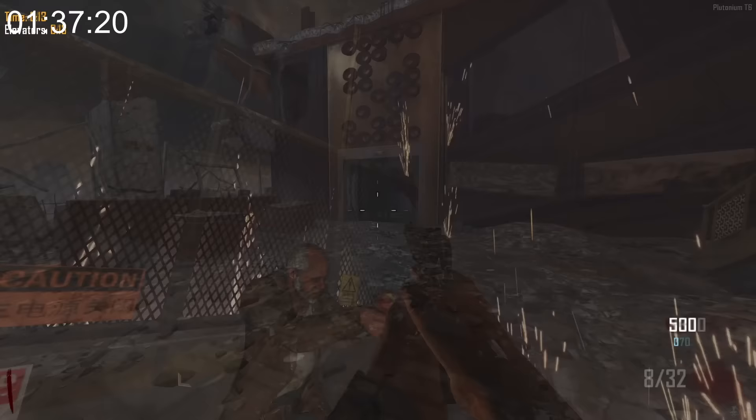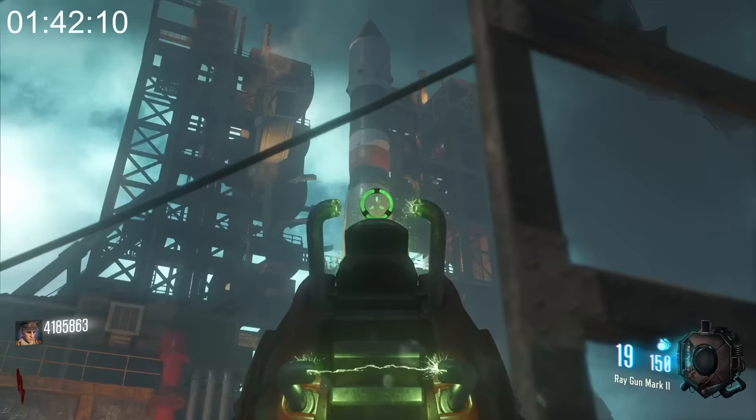The people in the crowd in Nacht don't have heads — they're just floating masks. If you use the elevator in the spawn room on Kino der Toten and then go back to the spawn room and jump down the elevator shaft, you will hit a death barrier.